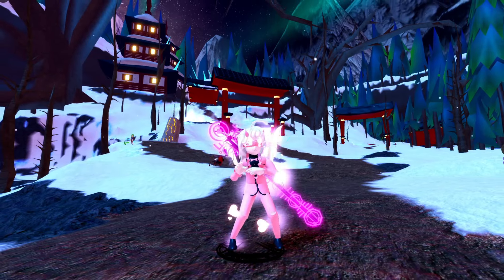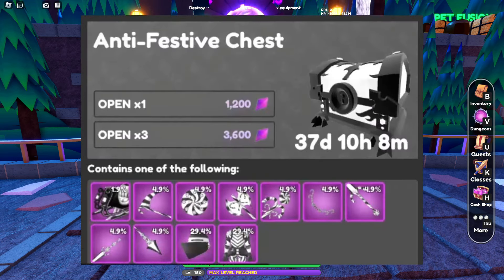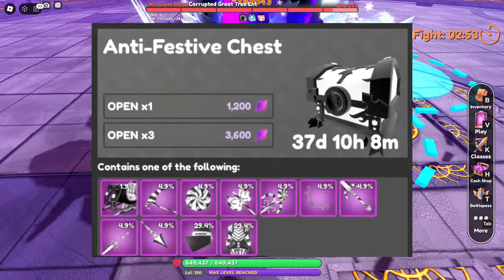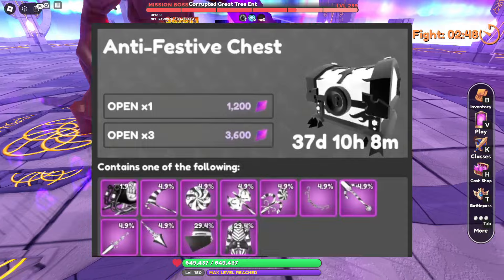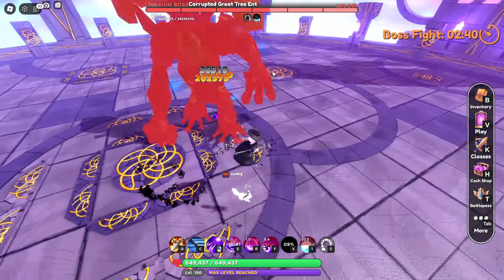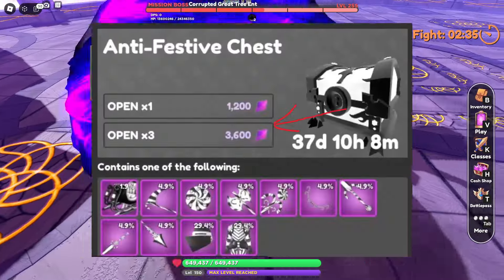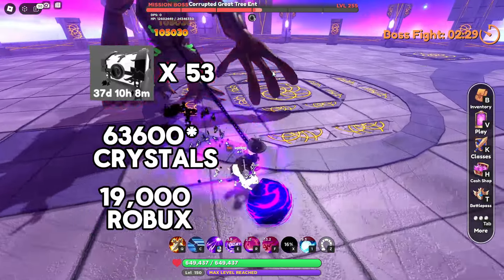But aesthetics alone don't determine value. The real game changer is the way these mounts are obtained. Enter Crystal Chest — the loot box of World Zero. Nestled in one of these chests lies the elusive Anti-Sleigh, which can fetch prices up to 50 million. The Anti-Sleigh comes at a generous 1.9% drop rate from the Anti-Chest, and each chest costs 1,200 crystals. On top of this, the mount was only available during the 2022 Christmas event. Players will need to open an average of 53 chests, which can be purchased in bundles of 3 for 3,000 crystals — requiring 53,000 crystals, or about 19,000 Robux — roughly $200.